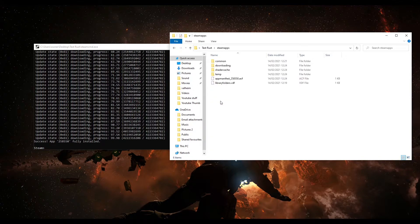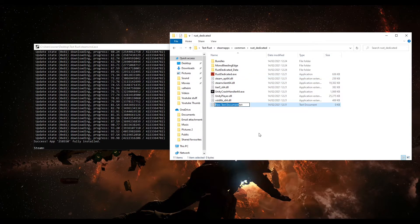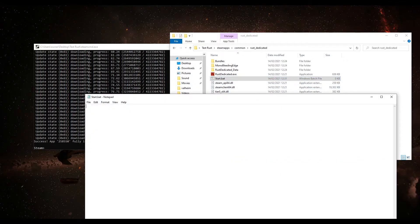The server has now fully downloaded. Next, go into steamapps > common > rust_dedicated. Inside that folder, right-click, go to New > Text Document. This is the file you'll use to start your server — call it 'start.bat'. Right-click it and go to Edit. Head to the description of this video and copy the startup script text.